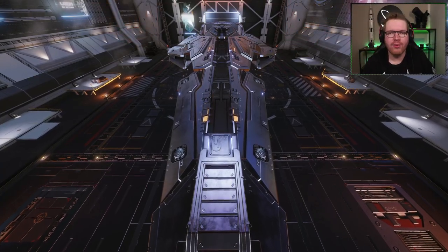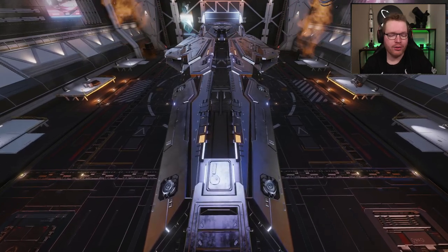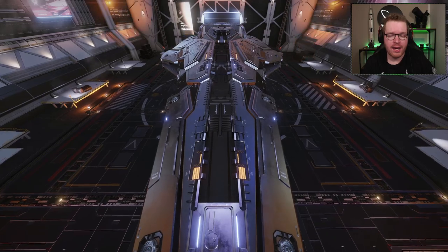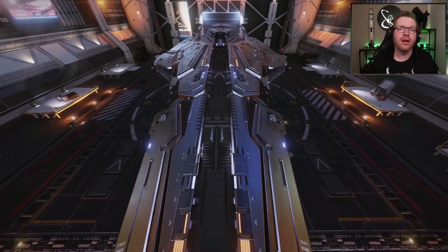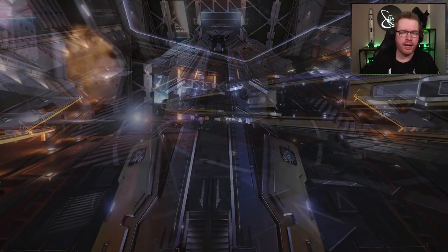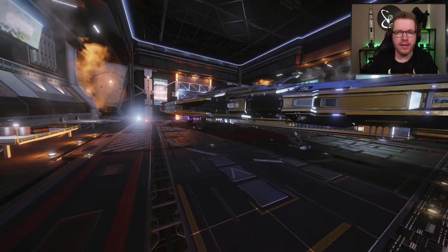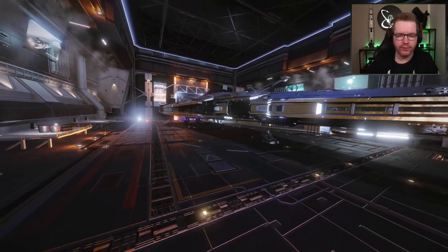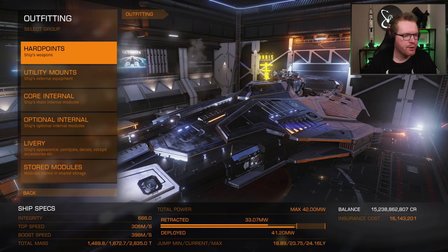Hello ladies and gentlemen, and welcome back to Elite Dangerous with Antwerp Astronomy. Today we're going to look at an alternate version of my Lieutenant Diamond, which is a subsurface mining corvette. If you're looking for other types of mining builds, both this and all my other mining builds are going to be available on the Commander's Toolbox — you will find it in the more info icon and in the description. This is designed to be mining the egg; if you're not familiar with the egg, I did post a video about it recently. But without further ado, let's break down this build.